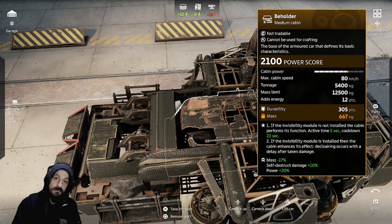First of all, let's talk about the perk and what really makes it stand out. It has a free cloak built into the cabin. So if you don't run any cloak at all, the perk gives you an invisibility module.